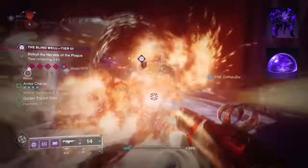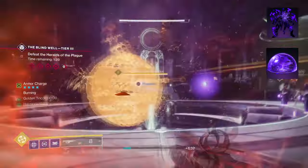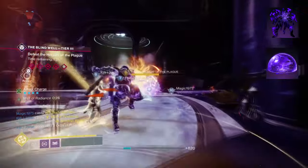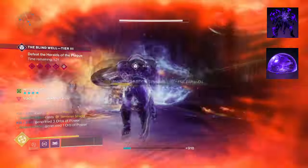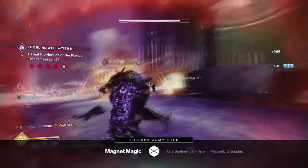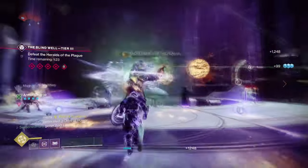Then you want Controlled Demolition, where hitting a target with void abilities or volatile explosions makes them volatile. Further damaging a volatile target causes them to explode and grants health to you and your allies. As Severance Enclosure relies on finishers or charged melee to work, it allows users to build around the setup however they like, as you're not limited down to just one ability.